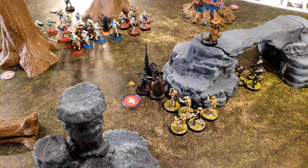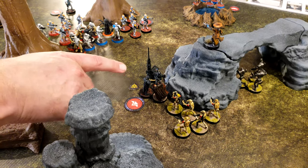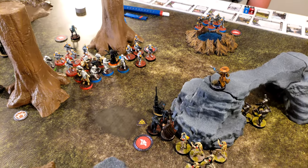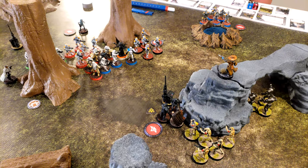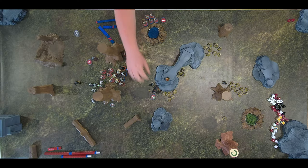Going with Dooku — he's first going to make an attack with his lightsaber against the two Death Troopers, then lightning against these Death Troopers. Based on the scatter, he'll move and do a force pull, and take force reflexes for a dodge. He surges to crit — pierce two. Two dead at least. The lightning is five black.